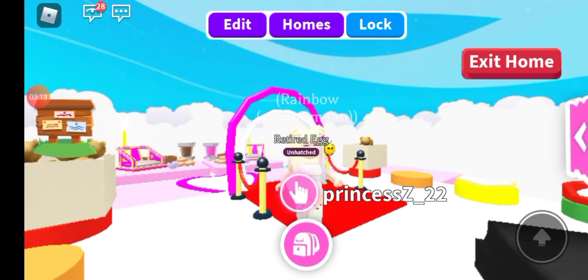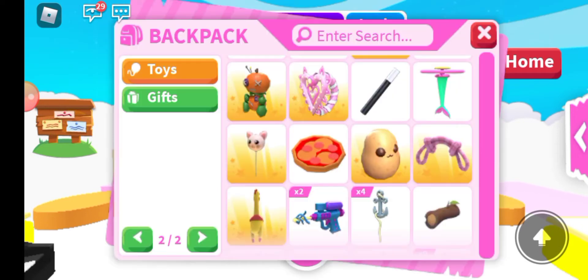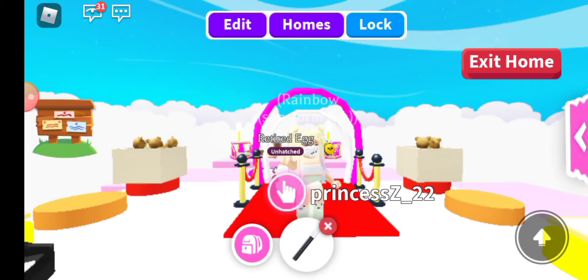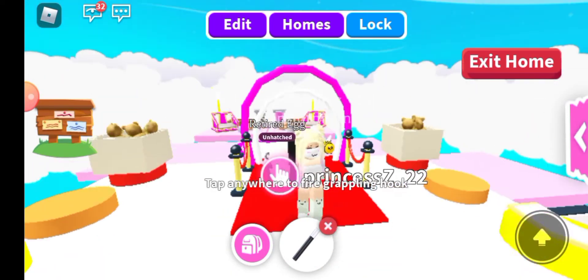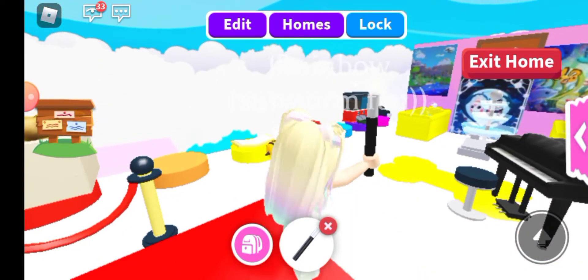Going to my inventory — in the toys we got the magic wand and the grappling hook, which I think is super cool and super fun for role plays. Let me test this out and see if it actually works.